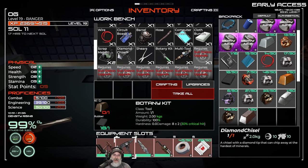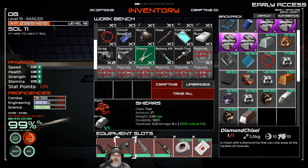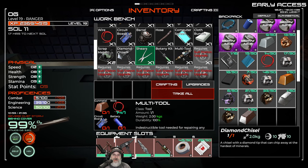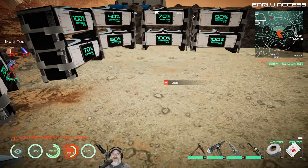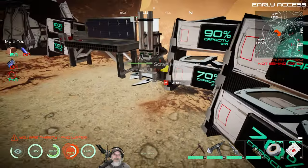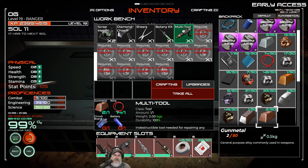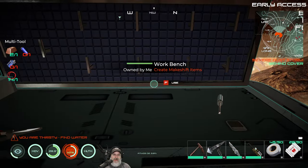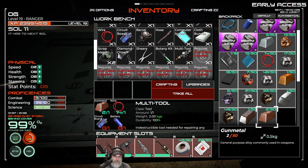What does the botany kit do? It looks almost like a syringe — it has 30% critical hit. That one has 30% critical hit too. We've got to make one of these. All we need is gun metal; we've got everything else. Gun metal — here she comes. We're missing something though: a circuit board and a battery.